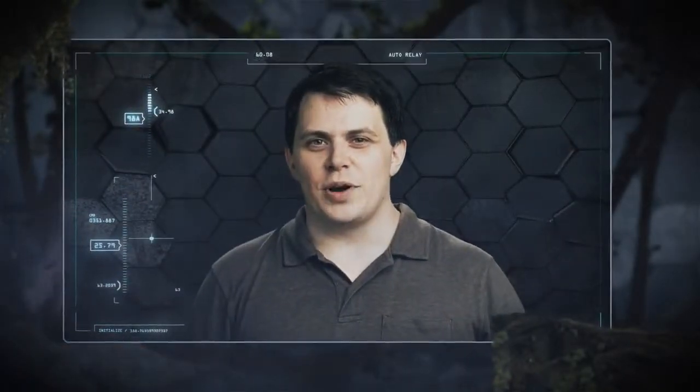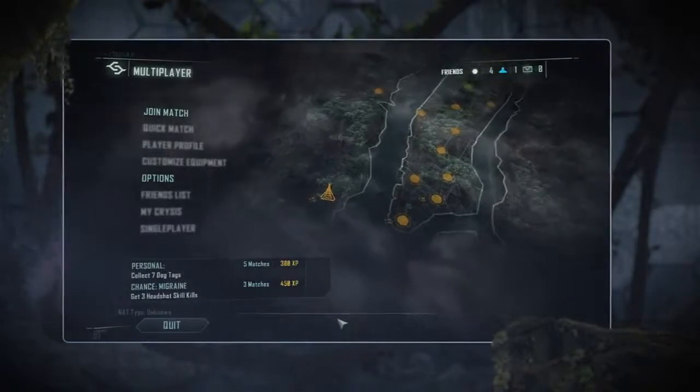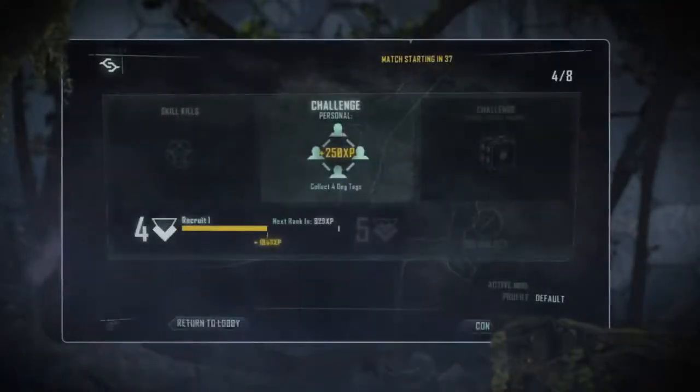Another great piece we've added into Crysis 3 is the New York Feed. The New York Feed is a dynamically generated map of New York City that creates an information flow of what you and your friends have been achieving in-game. In addition, this will allow you to take them on in custom generated achievements to show who is really the best.